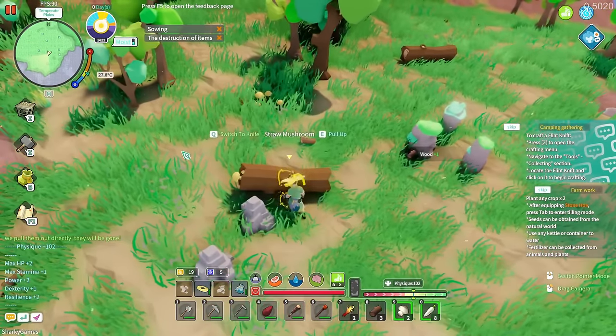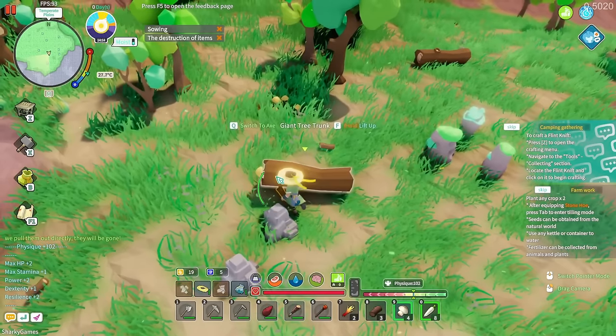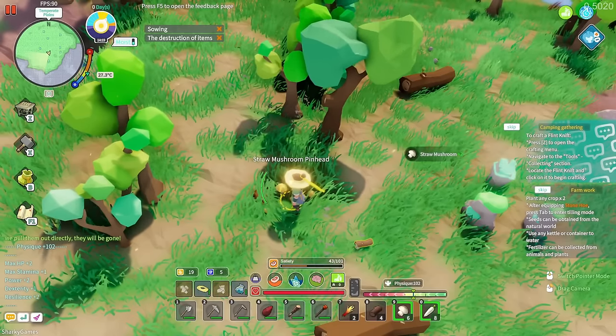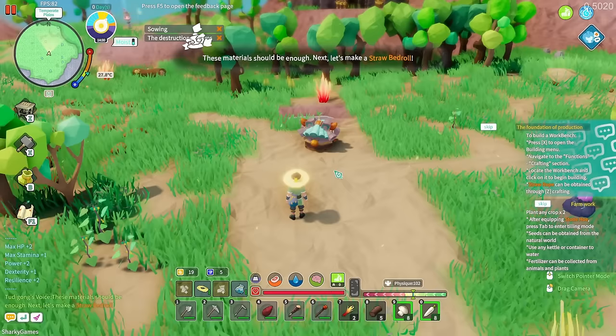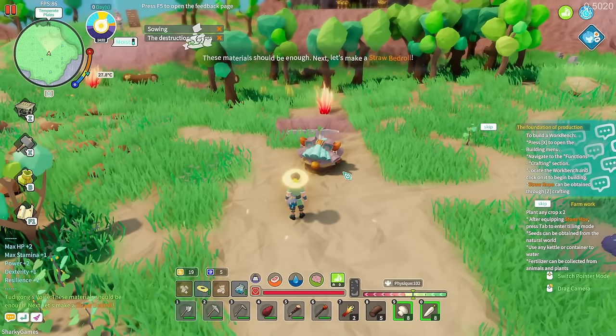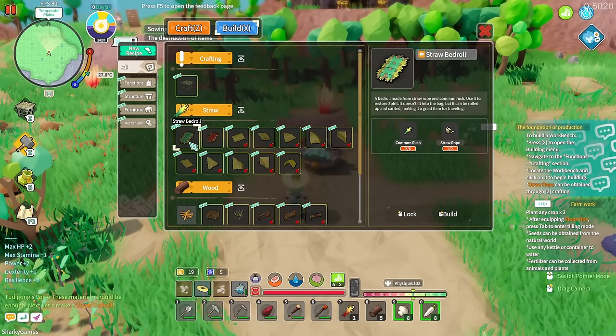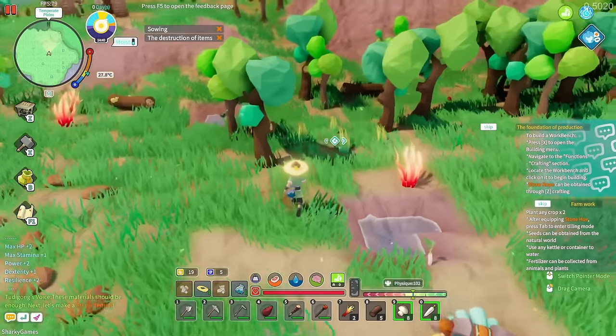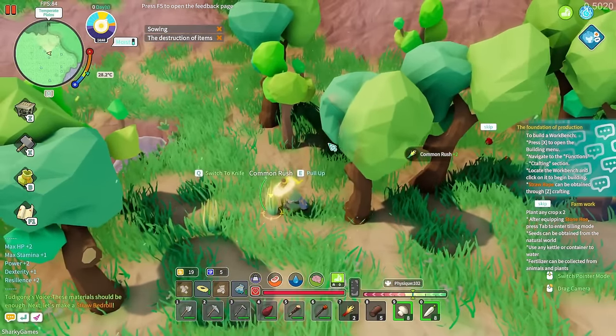Let's get the wood. We'll get these mushrooms spawning on logs — look at the physics, you can actually move the logs. Food is 43, hunger 47. These materials should be enough. Now let's make a straw bed roll — we need one more rope. We're going to need a lot of rope it seems, so let's get as much of this stuff as possible.